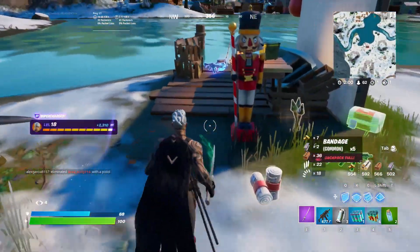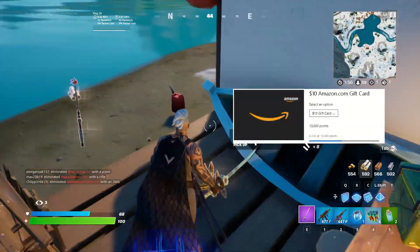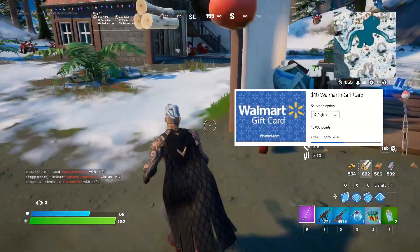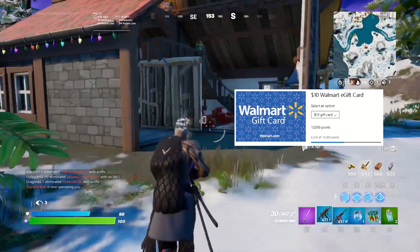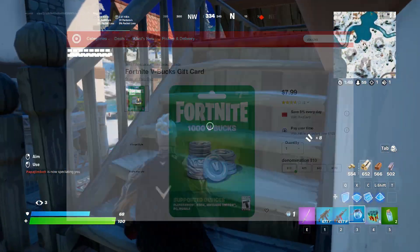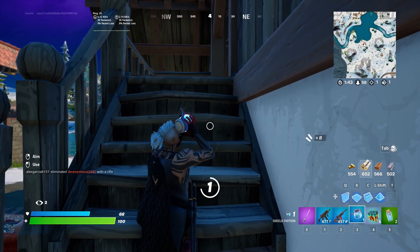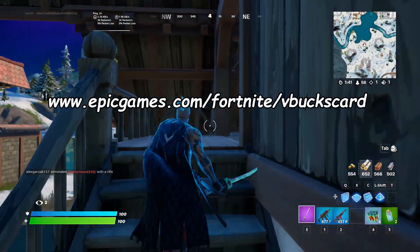If you play Fortnite on PC, PS4, or Nintendo Switch, you need to redeem a Target, Amazon, or Walmart gift card. A $10 one of either card will require 13,000 points. You then can buy a V-Buck card from either of their websites or at a local store using the gift card you got. Once you have your V-Buck card, you can redeem it onto your account at the following website.